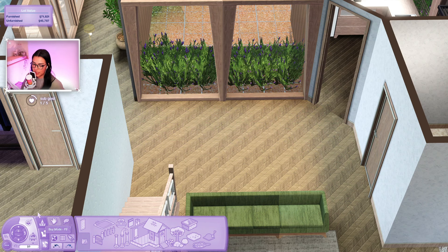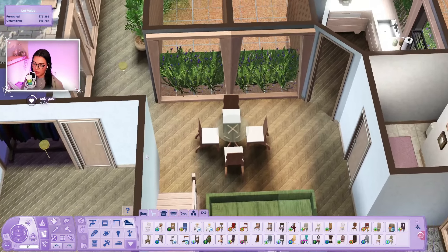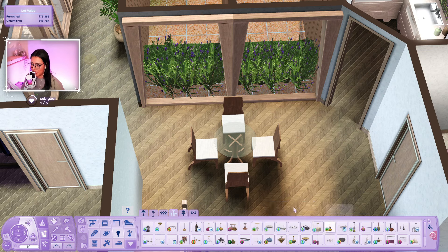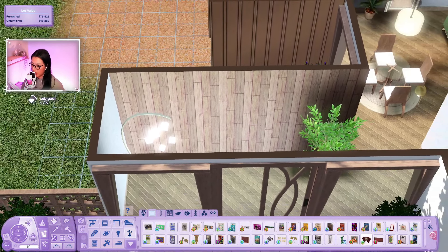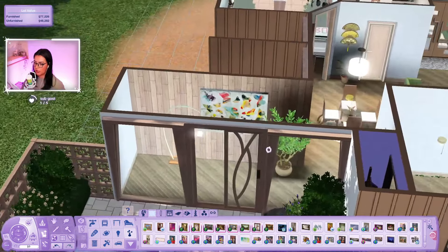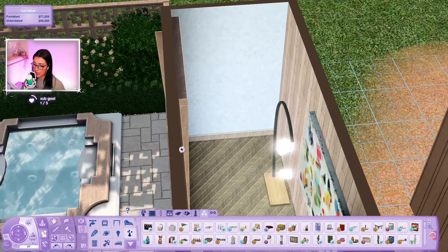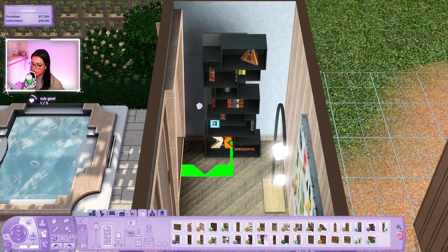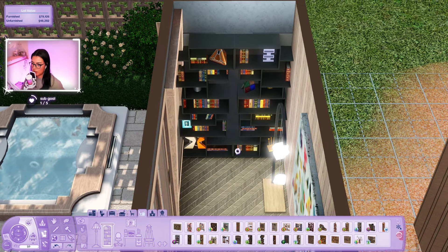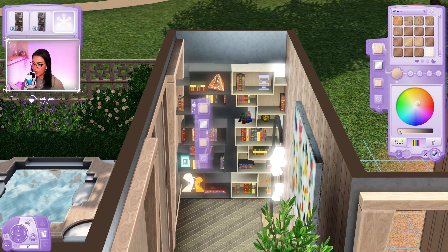We're going to have a tiny little dining room over here - a little squashed but it works. There's this painting with butterflies on it that's gorgeous - that's going to be our feature for this wall. Over here we can do a full bookshelf wall from high-end loft stuff, connecting two pieces. Now they actually look like custom built-in shelves! That's our cute little corner.